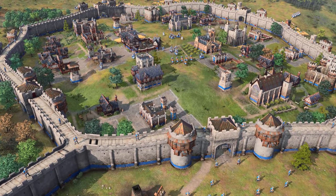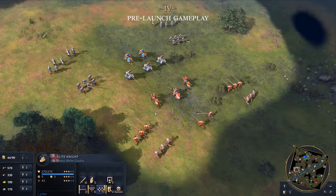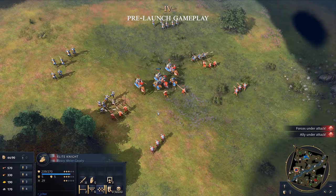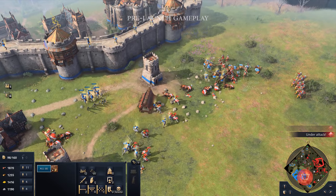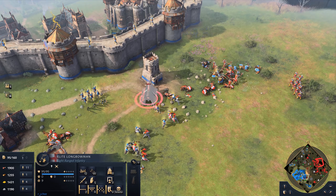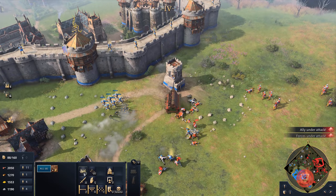Known for their military prowess and solid economy, the English Civilization is a defensive powerhouse and a resilient force on the battlefield in Age of Empires IV. Benefiting from their unique Network of Castles bonus, English units gain an attack speed increase when invaders are detected, granting a home field advantage to fending off early attacks.